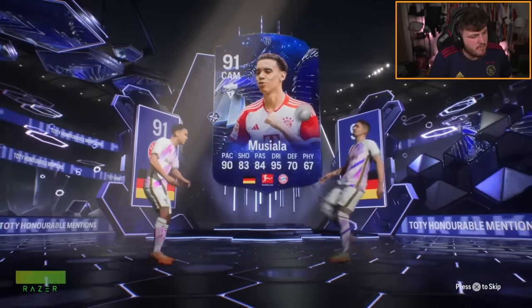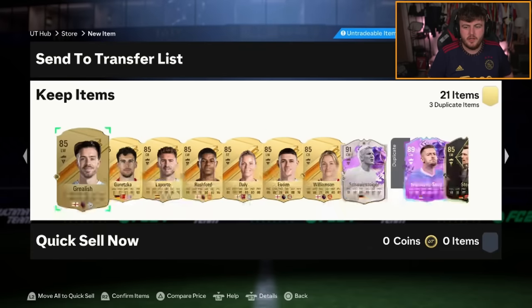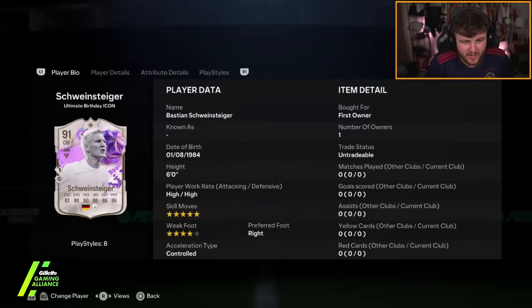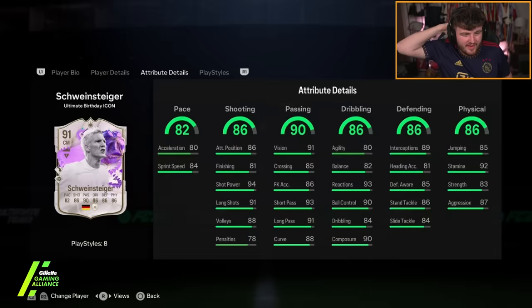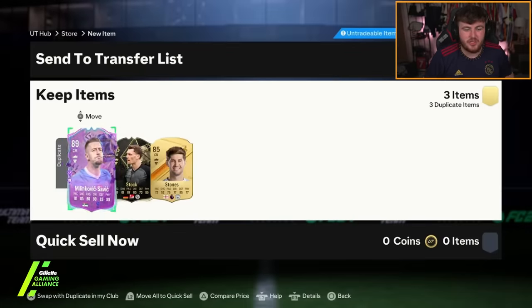Musiala again — very common Musiala. Let's see who the icon is. He wants Zambrotta, Hulk, Omri, or Boutra. Schweinsteiger again! That dynamic image with the white hair is cold. Five-star skill Schweinsteiger — that's a W, man. I don't care. It's not one of the ones he wanted, but that's a huge dub.